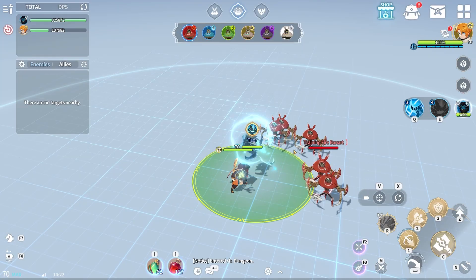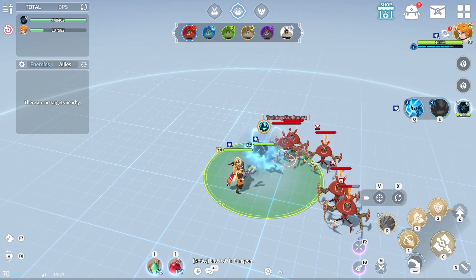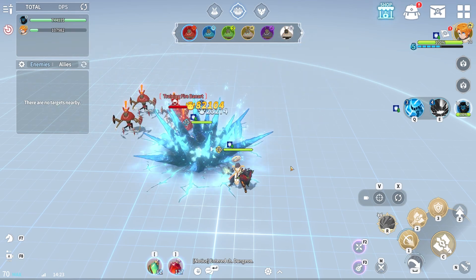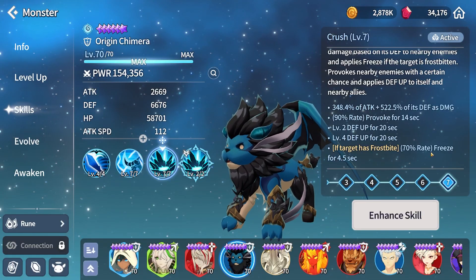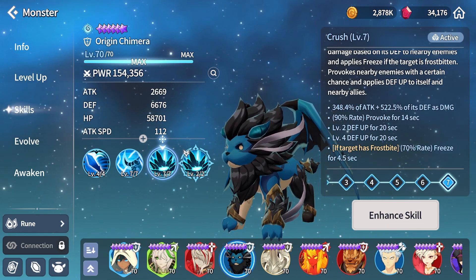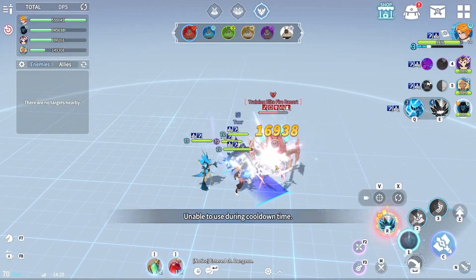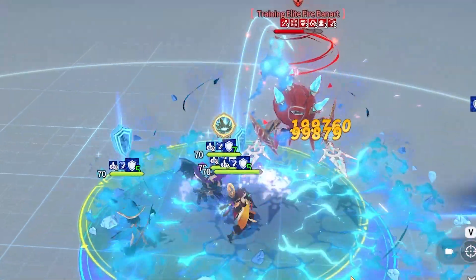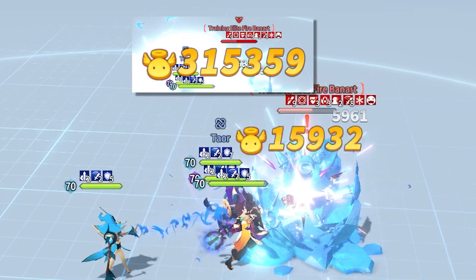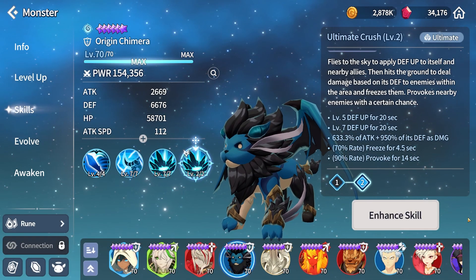While the damage is incredible, this knockdown is also quite useful. Skill 3 is one of the reasons he works so well with Cleef. This skill does respectable damage to enemies in an AOE area, provokes enemies, and applies a defense buff to everyone in the area. It also freezes an enemy if they are frostbitten — a powerful opening skill at the beginning of a PvP fight. The ultimate is a nuclear amount of damage, slamming down to the ground, dealing insane damage, giving your team tons of defense up, provoking enemies, and freezing.